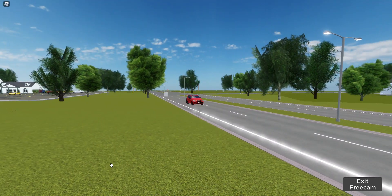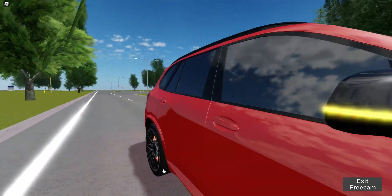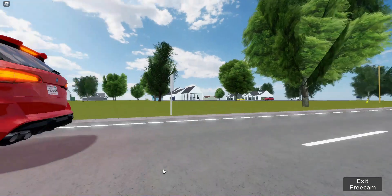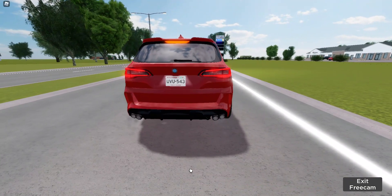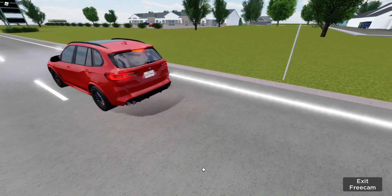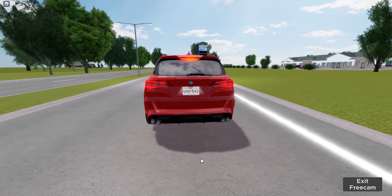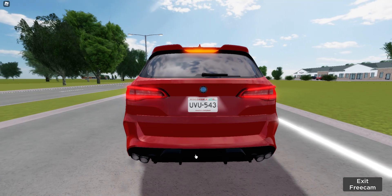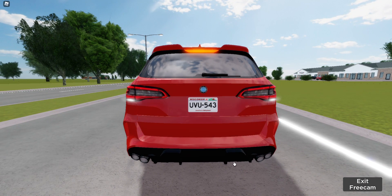So here are the blinkers, if you can see that. And then the black ones as well. And then here are the headlights. And yeah, there are the backlights, and also the lights right here too.